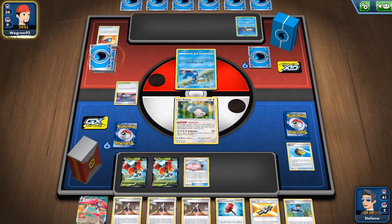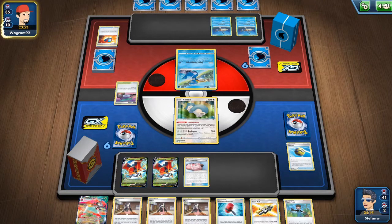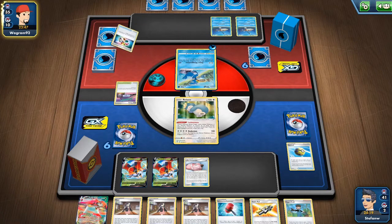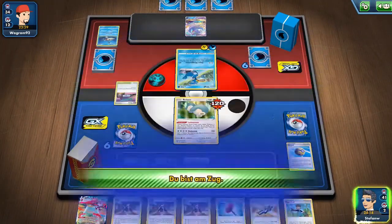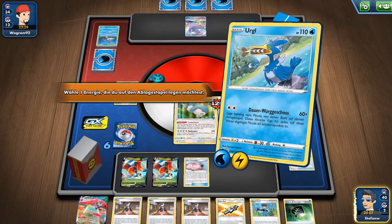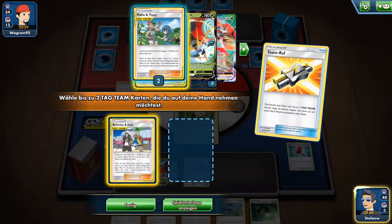I'll probably go for Guzma & Hala next turn and search for a U-Turn Board, maybe attach an energy to the other Orbital and get a Snorlax out on the field. They have a normal setup using Eternatus turn one with a Crobat out, and they're also playing Absol, which is not seen very often in Eternatus builds.